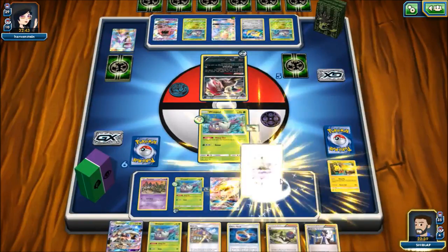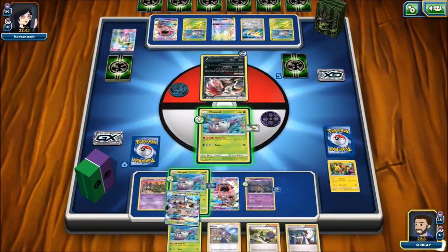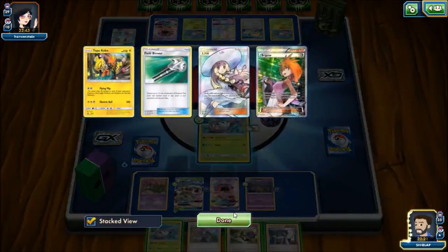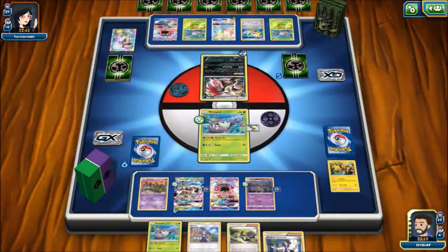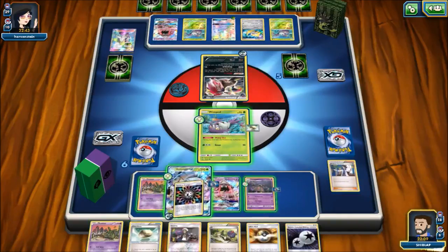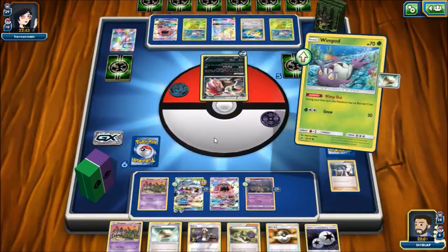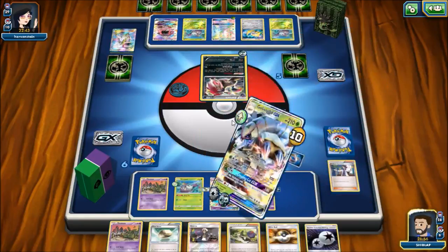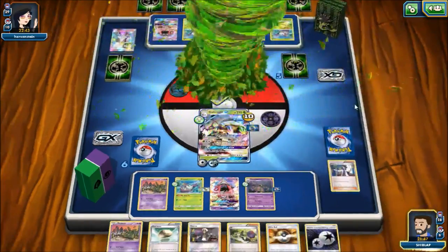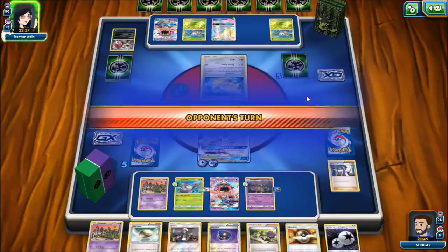We'll evolve into one of our Garbodors. We have a Choice Band we can throw down. We don't think we need three Wimpods, so we're going to go for a Sycamore because we really need the energy this turn. We do hit the Rainbow Energy — that'll be good. There's nothing I really want to discard to Ultra Ball for a Garbodor right now, so I'll save the Ultra Ball to maybe grab a Lele for a different Supporter. We do Armor Press to deal 100 damage, and our opponent will take 20 less damage from attacks next turn.